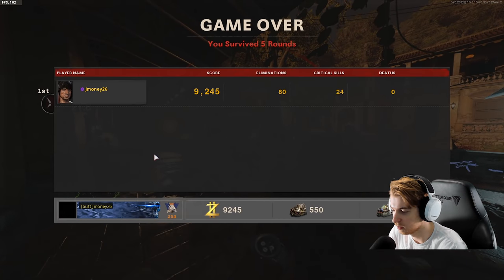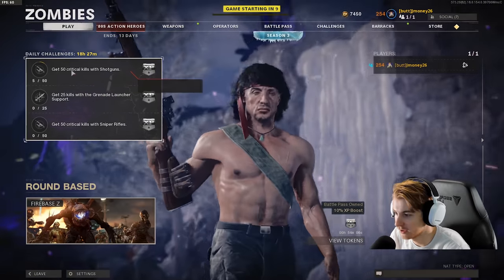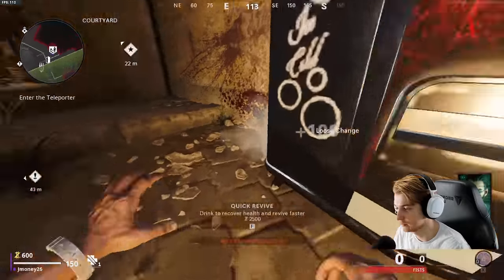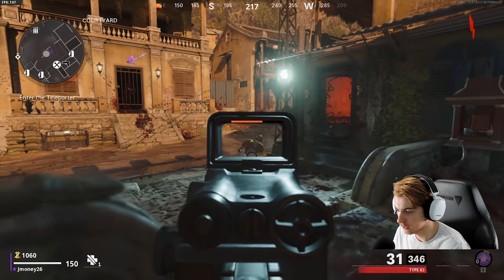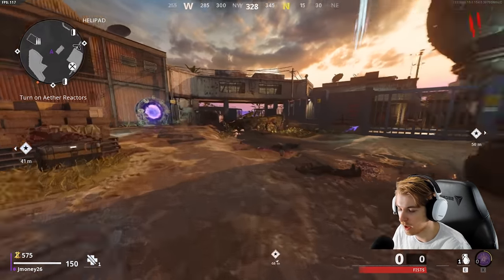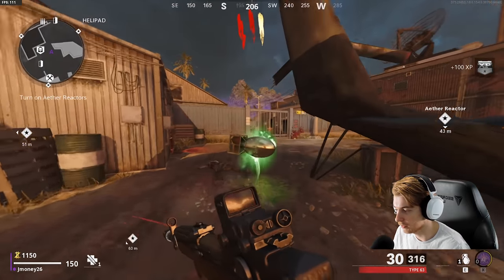I'll come back and attempt Cranked another time, but today we need the Type 63 gold. Going to actual Firebase Z this time - Rambo 1 and 2 coming in again. This time we have our gun. Let's grab our loose change first. We have enough to buy the door - let's just go up. I'm gonna try to get the power on fast again. Let me grab this nuke.